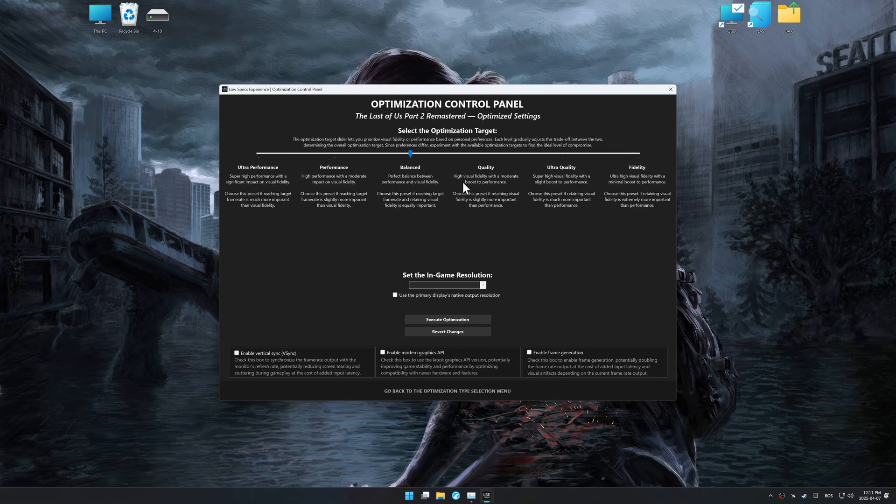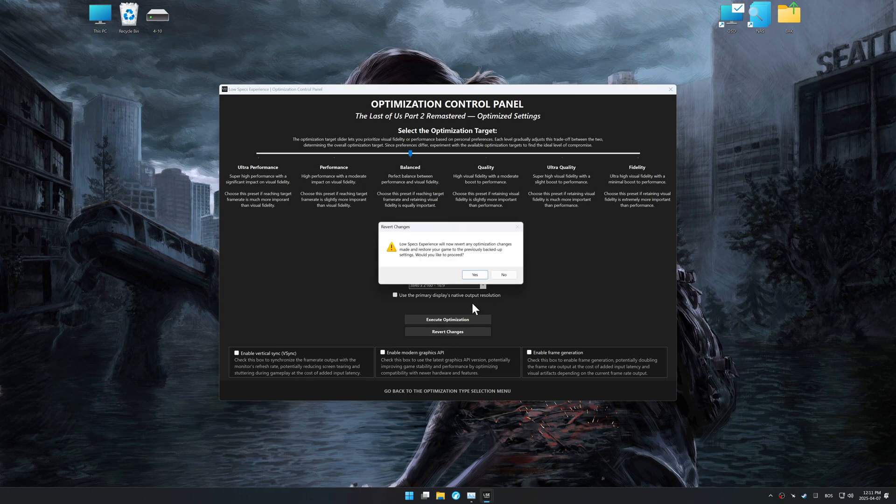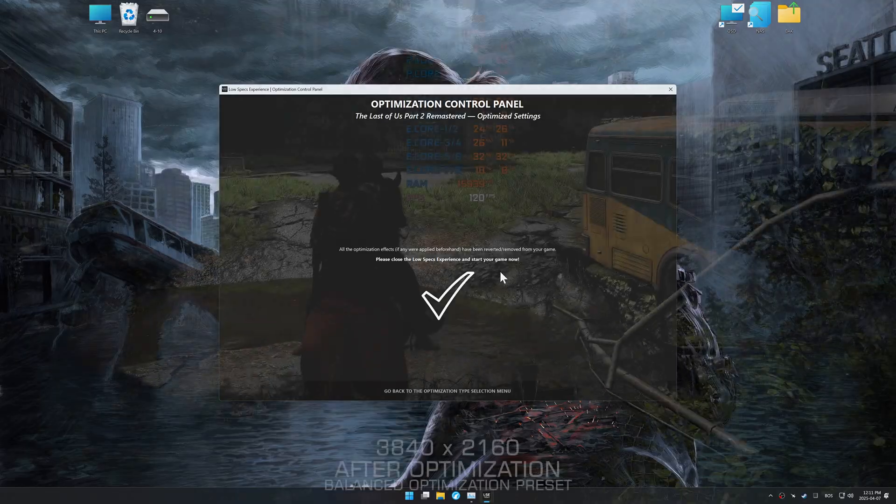Once the optimization control panel has loaded, select the desired optimization presets and the in-game resolution. The optimization control panel in Low Specs Experience offers many optimization presets, so it is best to experiment by testing them and see what works best for you and your system. To apply the optimization, press the 'Execute Optimization' button and then start your game. Also, if you are unsatisfied with the optimization applied by Low Specs Experience, you can easily remove the optimization effects using the 'Revert Changes' option.